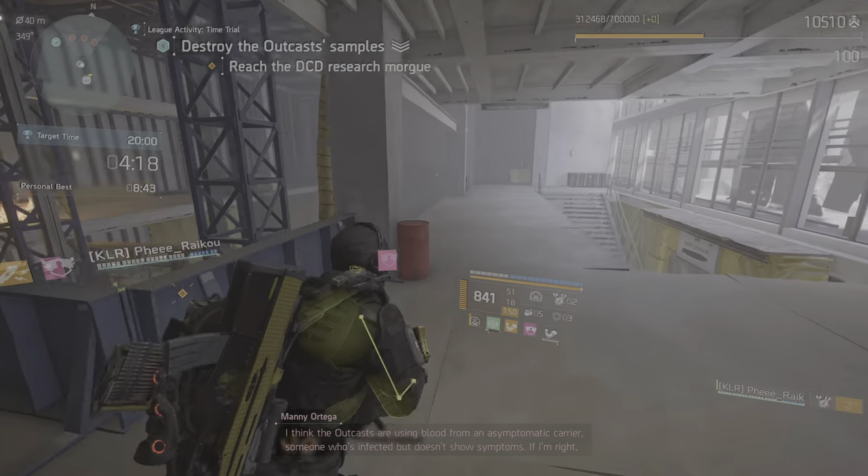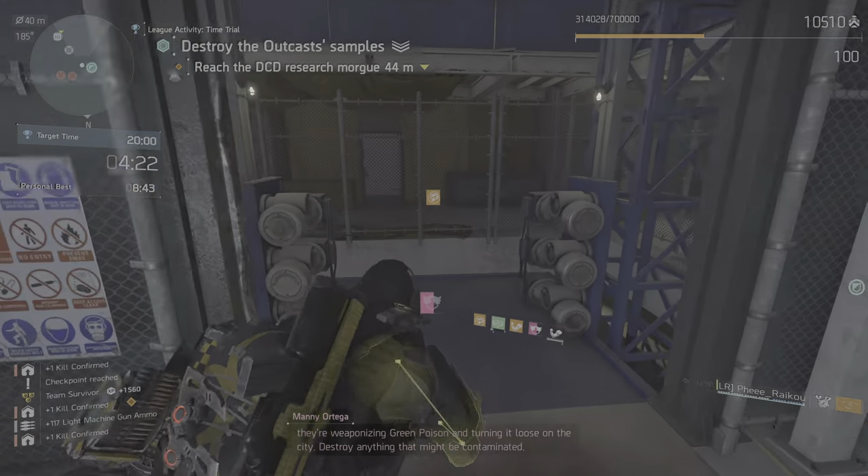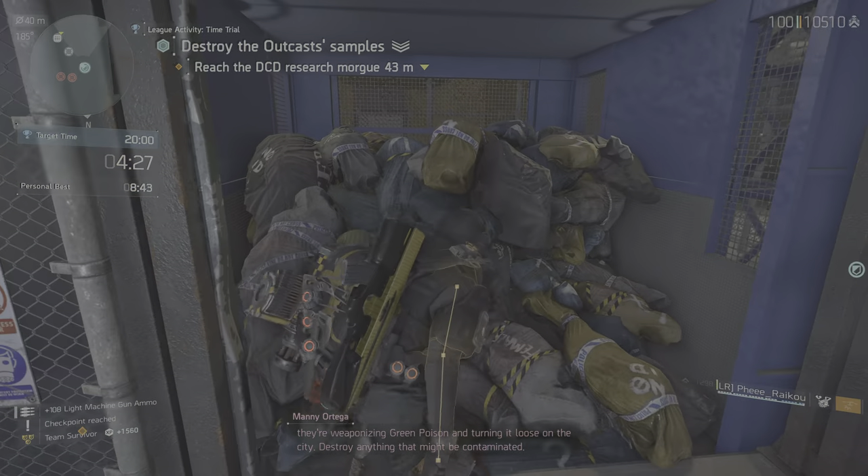The Outcasts are using blood from an asymptomatic carrier — someone who's infected but doesn't show symptoms. If I'm right, they're weaponizing green poison and turning it loose on the city. Destroy anything that might be contaminated.